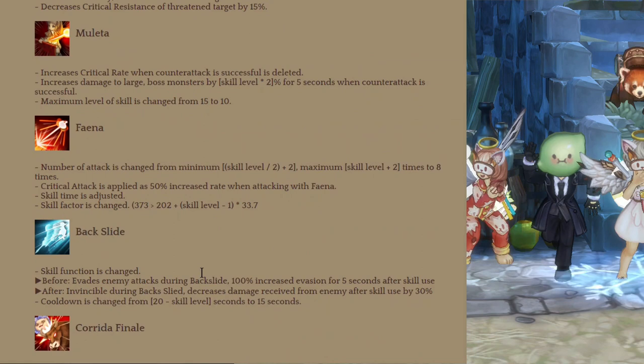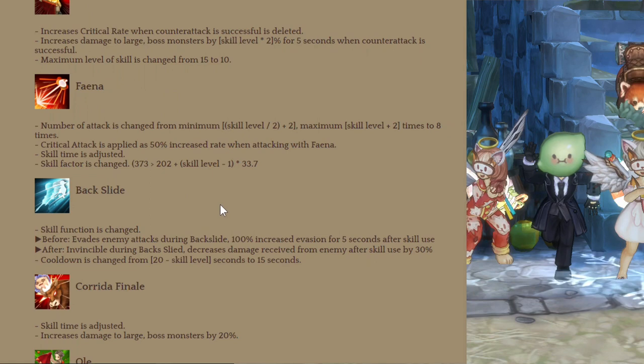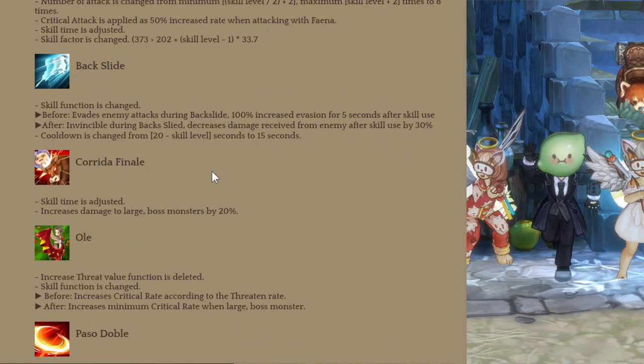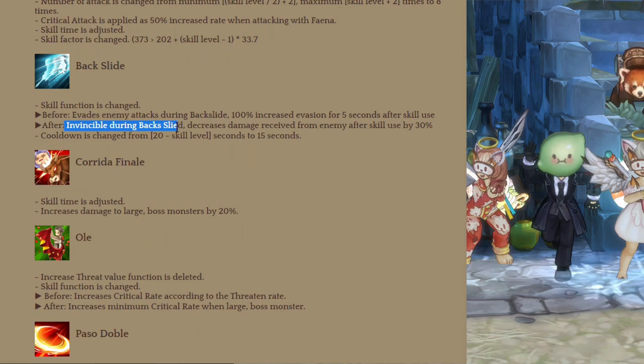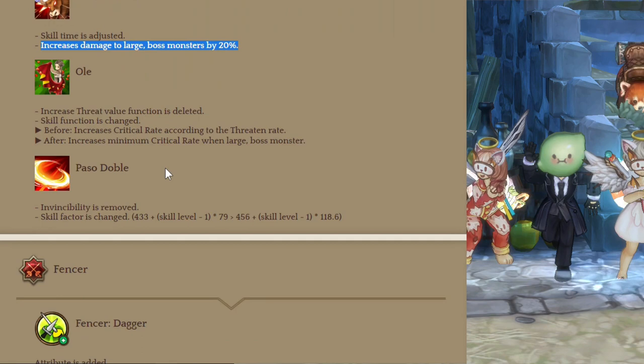Then Faena received a change in the number of hits, and Critical Attack is applied as a 50% increase rate when attacking with Faena — they also increased the skill factor. Then Backslide is now an iframe that gives a buff increasing damage received from enemies by 30%, which is much more useful. Then Corrida Finale is mostly the same but with increased damage to large and boss type monsters. Then Olay now increases minimum Crit Rate on large or boss type monsters.